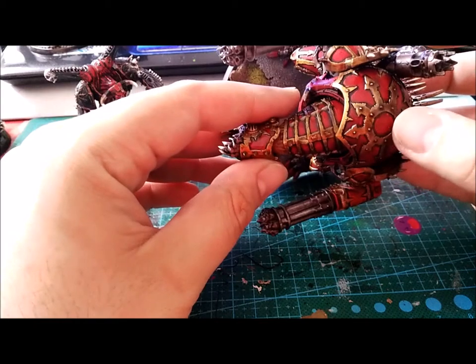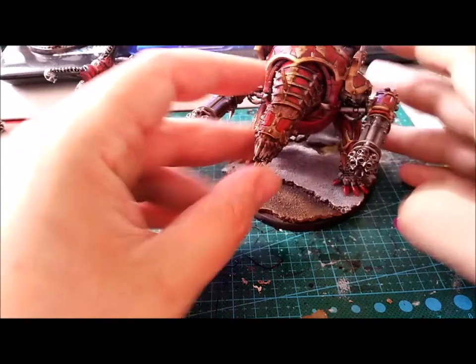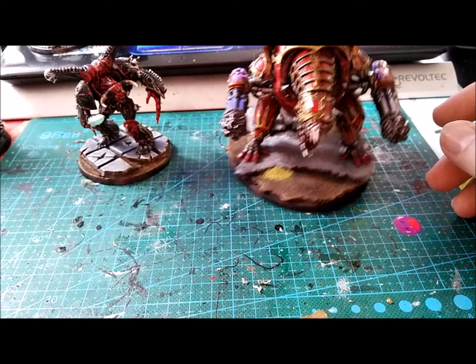I'm going to try to put some kind of logo there - mainly a Khorne symbol. And I also want to try to put some transfers on the Defiler.